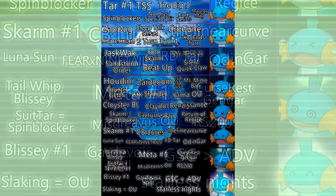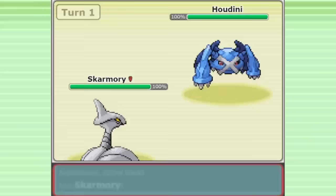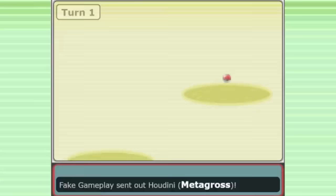A couple things before we begin. It turns out that the Houdini set that I mentioned in the last video was actually not an unknown player — that was the famous player Smurf, a pioneer of various hyper-offensive strategies. Not only a proponent of the Choice Band Metagross lead in Gen 3, but also the famous weatherless offense teams of Gen 5 OU.